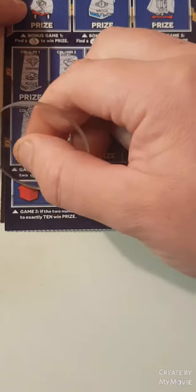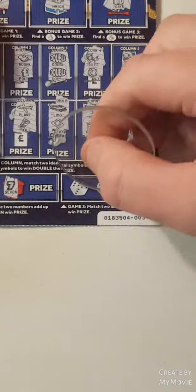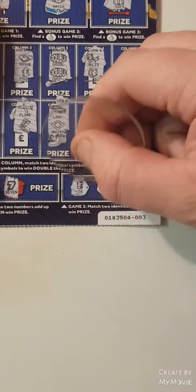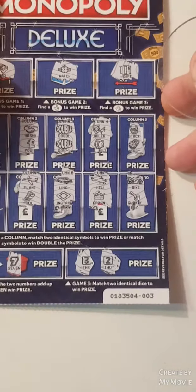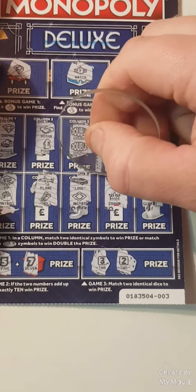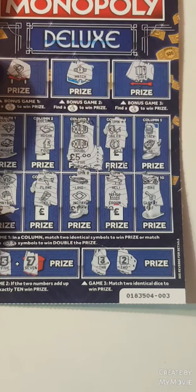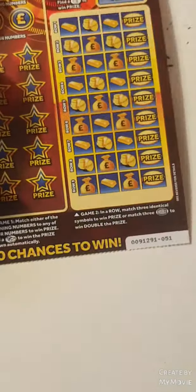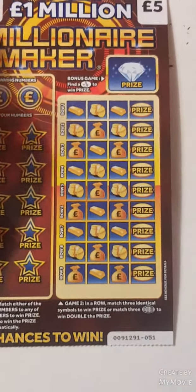This one we have to add up to ten — five and seven. This one we have to match two: three and two, so nothing down there. But guys, we found the double — it is four. Ten pounds! Ten pound card, and we still have one more to go.